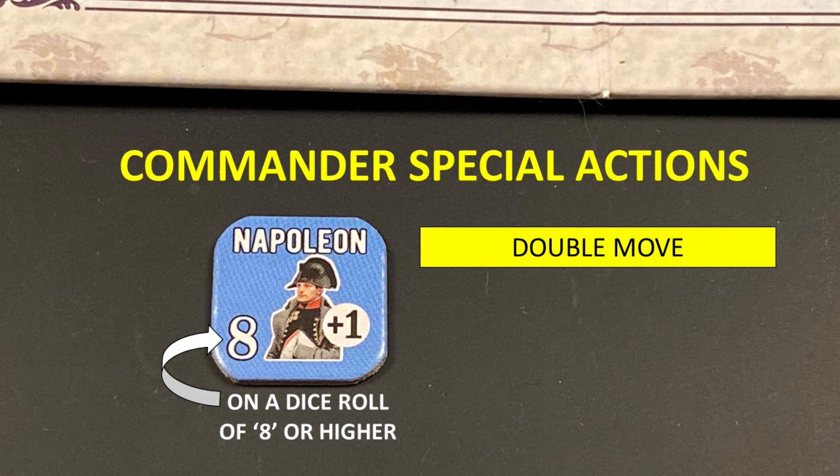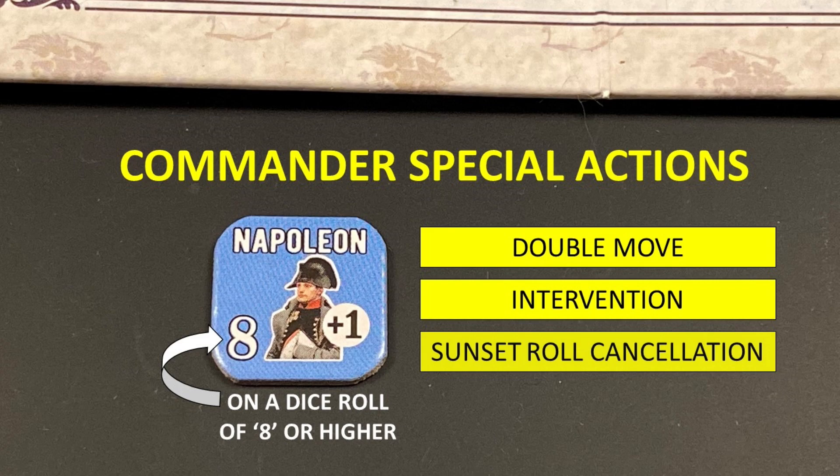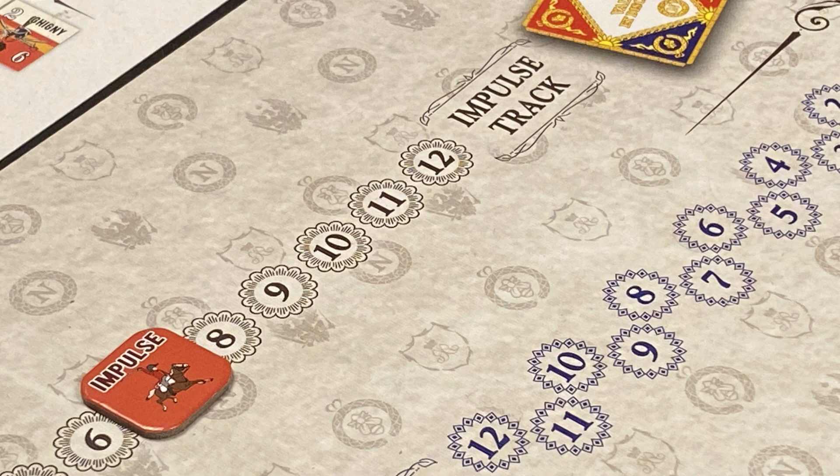The other special action is intervention: this allows the commander to change the result of an assault, from a failure to stalemate, or from a stalemate to success. Finally, there is the sunset roll cancellation special action. Following a sunset dice roll that would end the action impulse phase, either player may attempt to change a failed sunset dice roll. At the end of each allied action impulse, the allied player rolls two dice — this is the sunset roll.